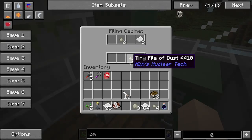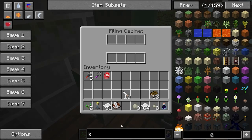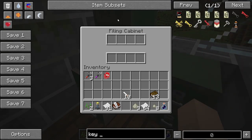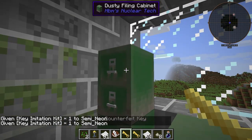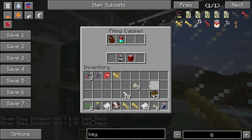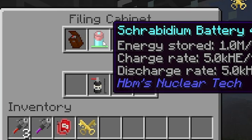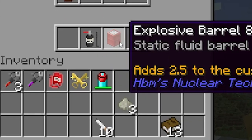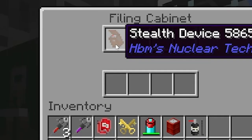This one doesn't work. I think I might need a key imitation kit. I think we need two actually, because I'm not sure if you can lock it too. Okay so you can lock that too. We got a scrabidium battery, one explosive barrel, some gun oil, and a stealth device.